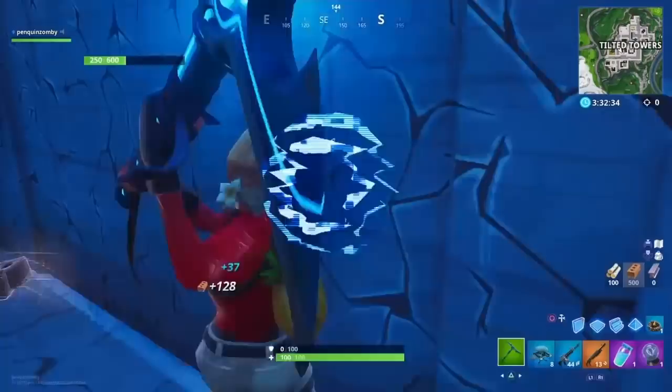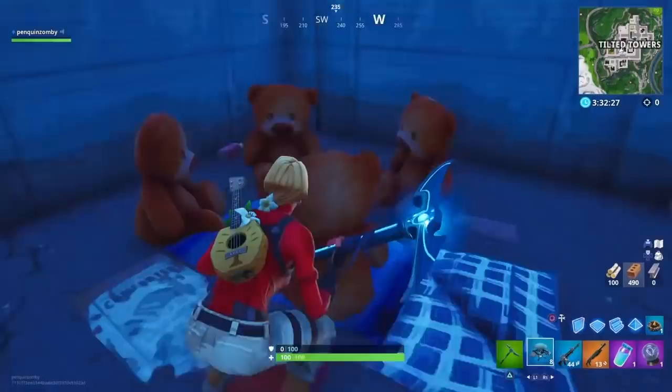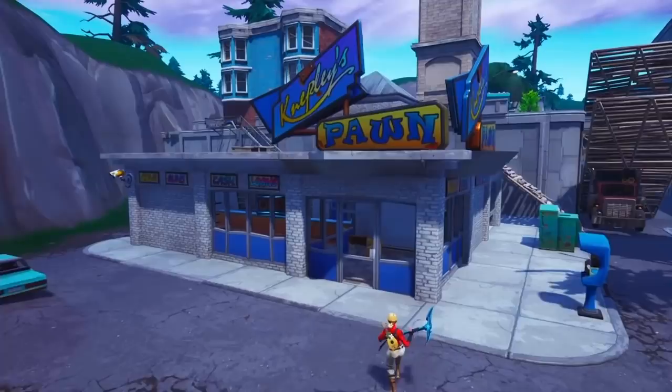This next spot is underneath the new building in Tilted Towers — just a secret spot. There are four teddy bears in here with a sleeping bag. Not sure what's going on here, pretty interesting.